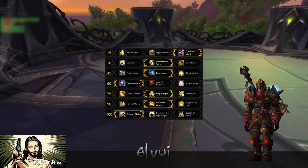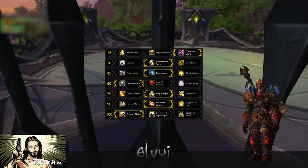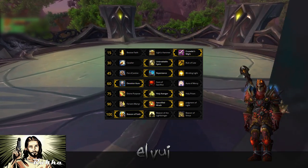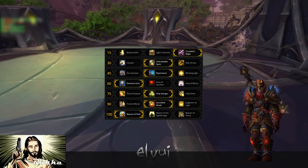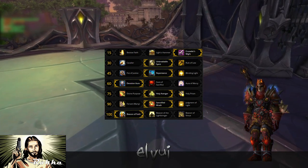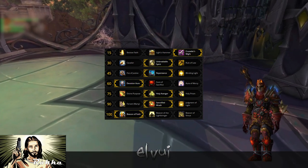For consumables, you should get Flask, the crit food, and Augment Rune. I highly recommend you get some drums, because that last phase will be a pain if you don't have enough healing power or output to get everyone up when you need to.